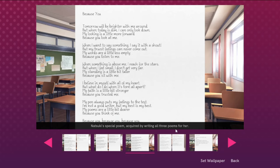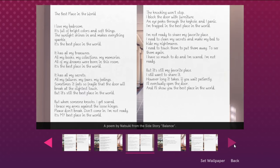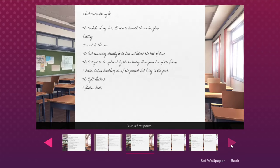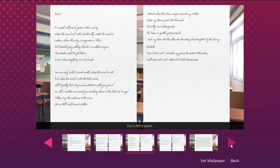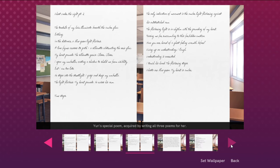If you write all three poems for Natsuki in one save file, you'll get this image in Act 1. That's why I suggested playing the game like that — you would unlock a lot of stuff just by doing that. But you are going to have to play the game multiple times if you want to unlock everything. I should point that out from the beginning.